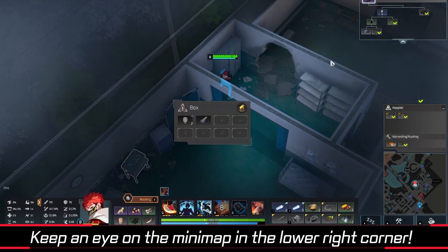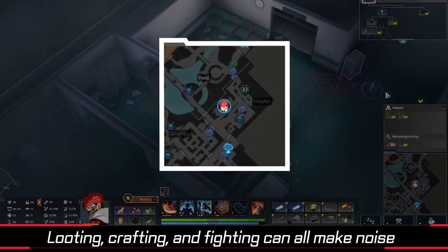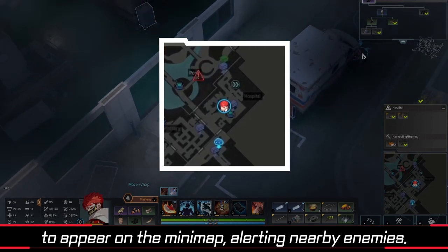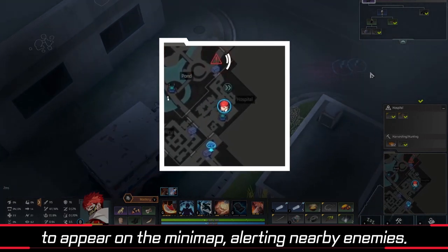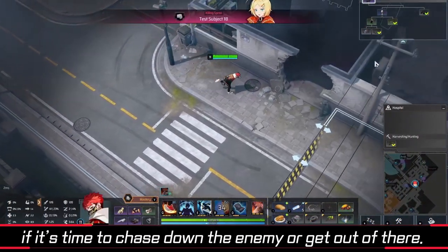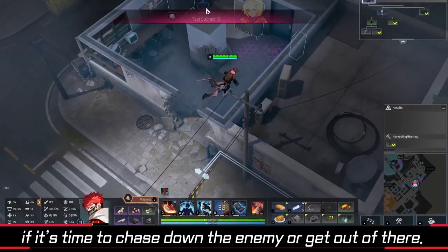Keep an eye on the minimap in the lower right corner. Looting, crafting, and fighting can all make noise and cause a red exclamation mark to appear on the minimap, alerting nearby enemies. Watch the map to assess the situation and decide if it's time to chase down the enemy or get out of there.